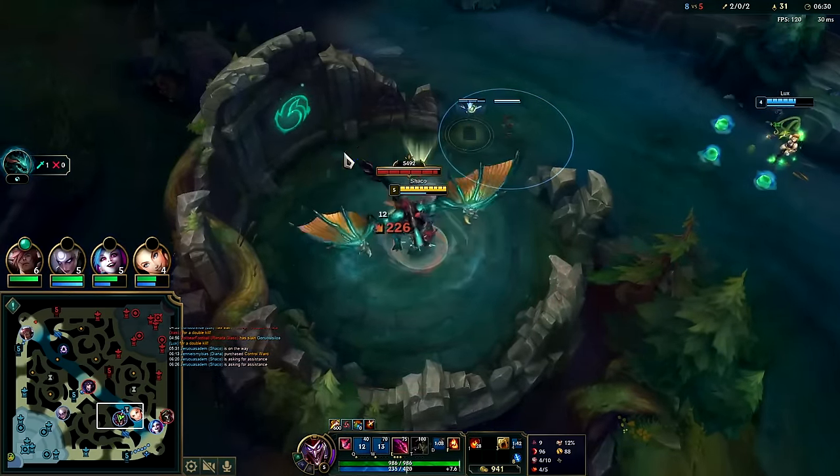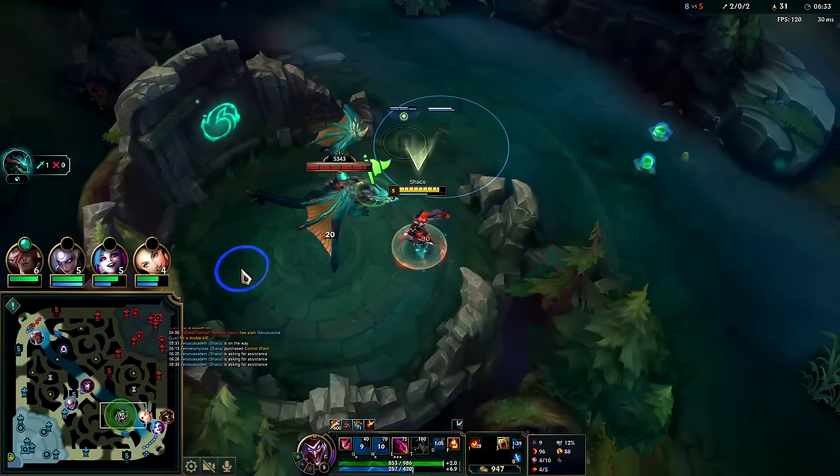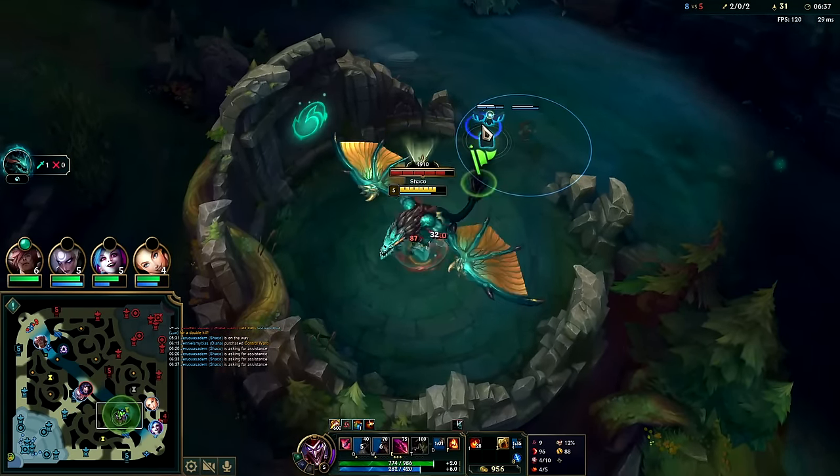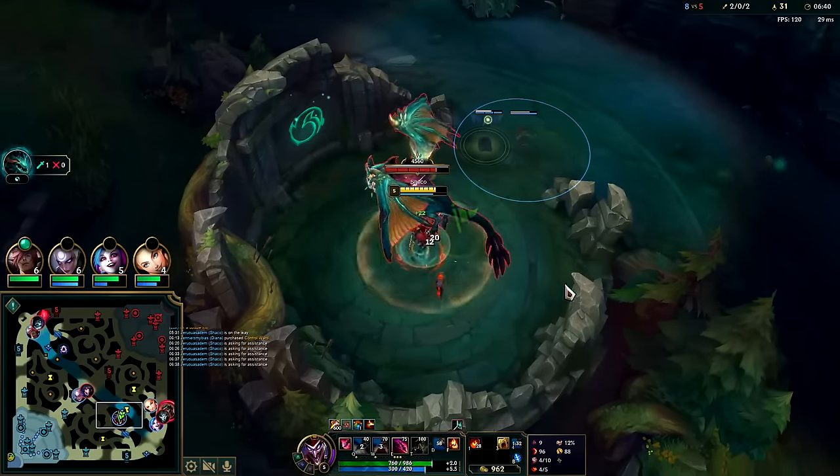Your boxes get one-tapped by dragons - not by the Void Grubs - so against dragons be careful not to lay a box close. The dragon will kill it with one auto. Bot lane should help me with this.